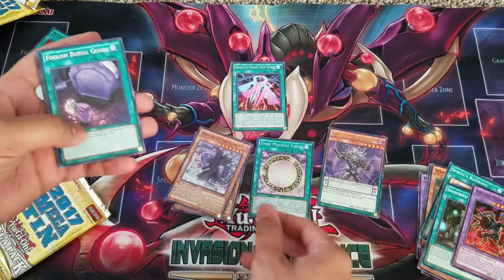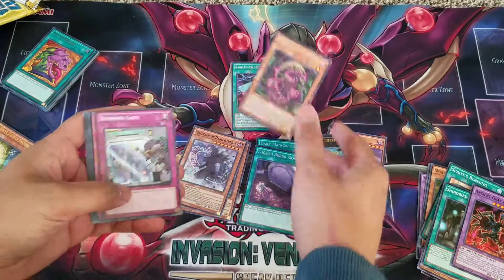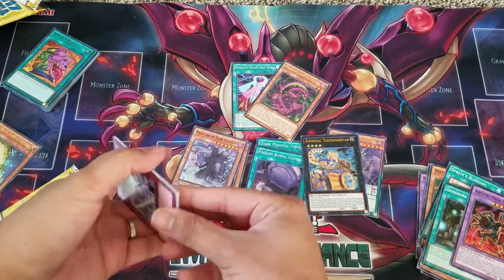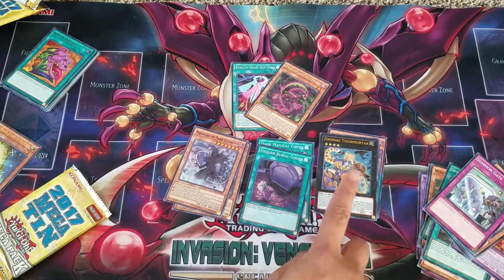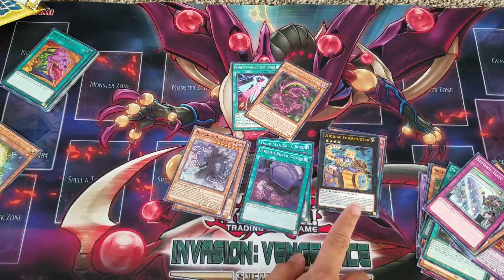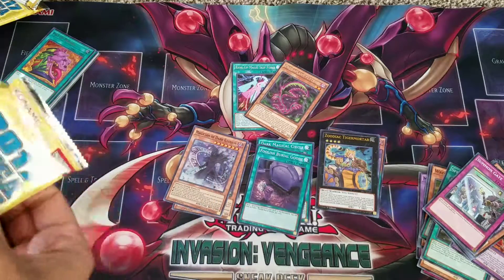Dark Magician of Dark Illusions, Foolish Burial Goods — good — Tiger Mortar — useless. And that's it for that pack. I wonder what this deck is going to look like now. I know in the OCG they limited a lot of cards and they still kind of pulled it off, but I don't know. Maybe this deck might come out. I'm just saying that because I keep pulling Zodiac cards and I don't want to.